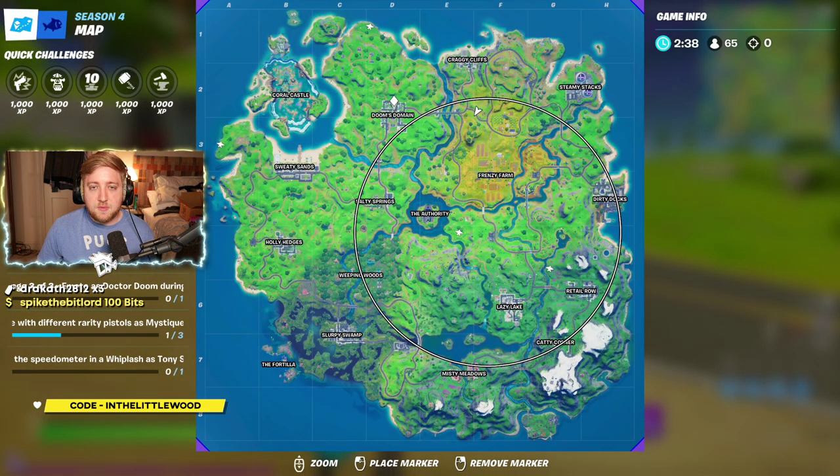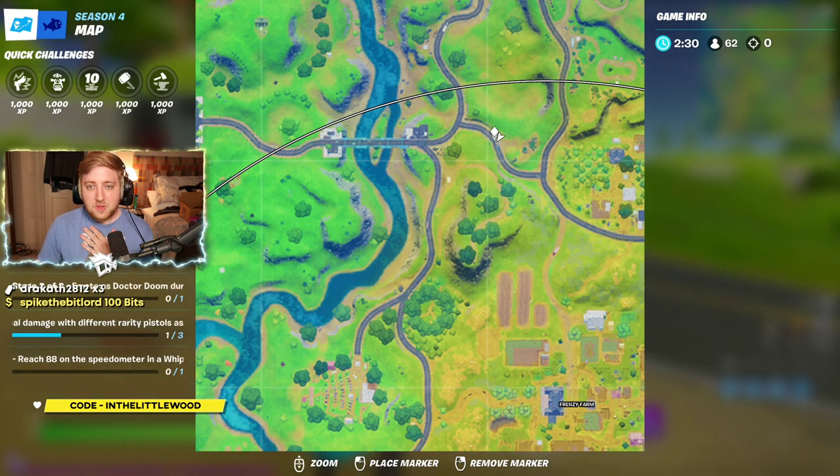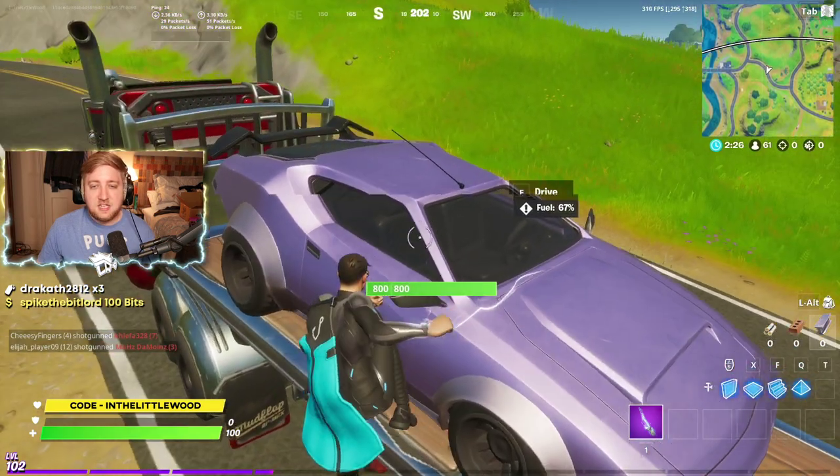I've noticed that generally, every time I come over to this area here — so if you come across the bridge from Doom's Domain, or south of Cracky Cliffs, you come across the Blue Bridge, and you hit this kind of crazy, wacky junction — basically up here on this truck, every single time I drop into the game, I tend to find a Whiplash.